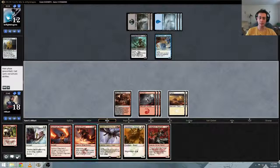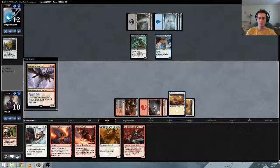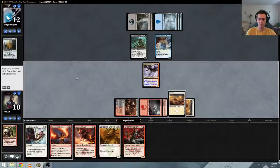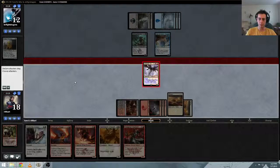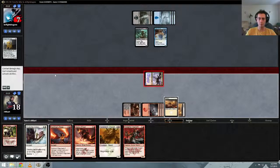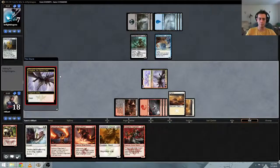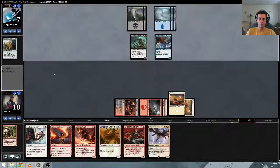We can play a face-up Tarka Efreet. Do we lose a bunch of value by doing that? No. I think we just dash this again and get him to chump with the Surveyor. We've got him on a three-turn clock if he does nothing about Kologon. Seems good.